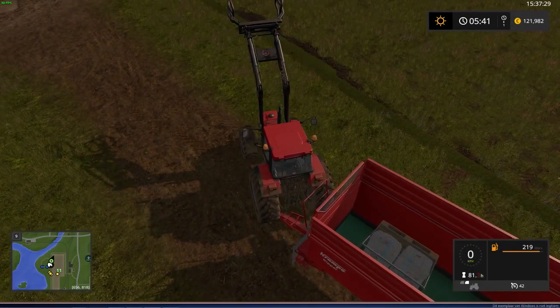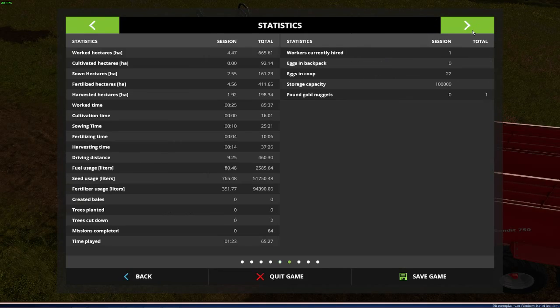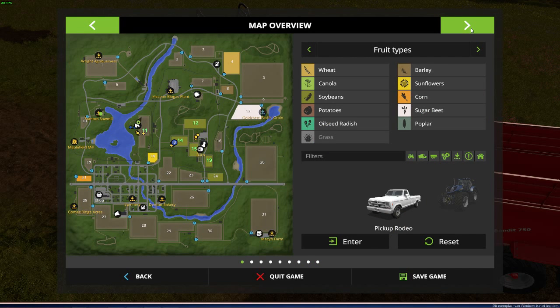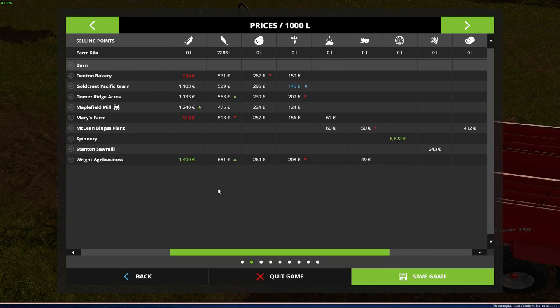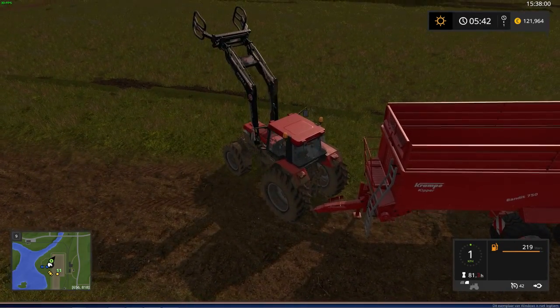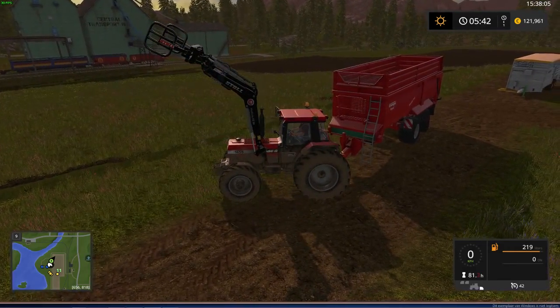Now for the final stage — selling at the spinnery. To check prices, go to the crop prices menu, scroll right to the spinnery, and you'll see wool. Right now I'm getting 7,000 for one bale of wool — that's good money, and sheep upkeep is not that expensive compared to cows.